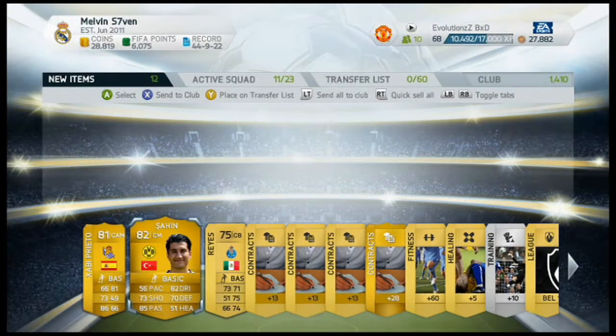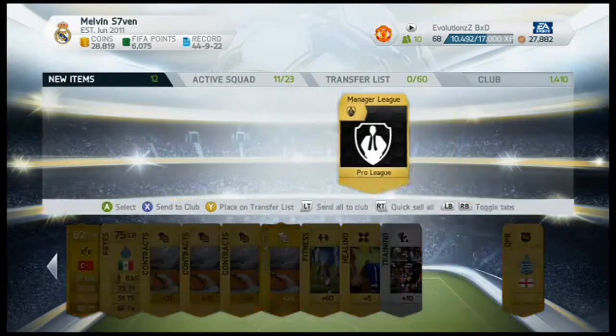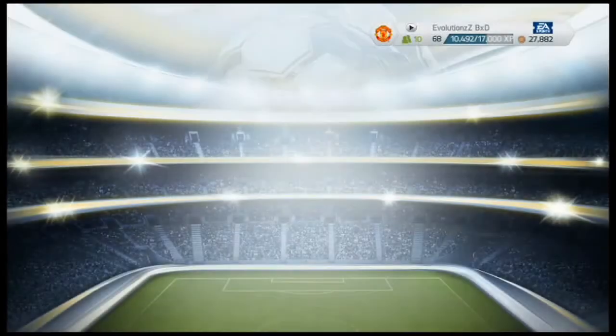Sahin - oh why couldn't that be Lewandowski? He's a Borussia Dortmund player. I'm not really sure how much he goes for, but that's the best player we've had so far this pack opening.